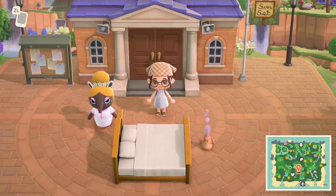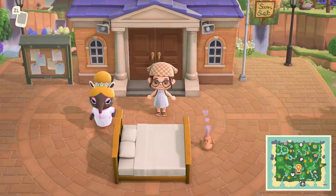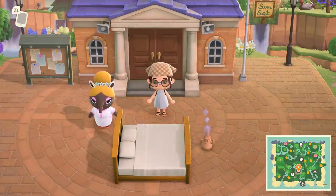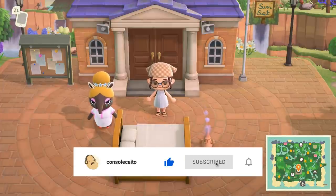Hey everyone, it's Kato and in today's Catnap video we are dreaming of Sunset, created by Yelith. She describes her island as a lush forest core island. I'm so excited to see it. If you're interested in content like this and want to see more in the future, I'd appreciate if you like and subscribe.